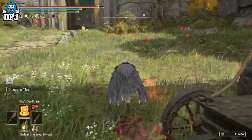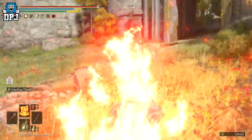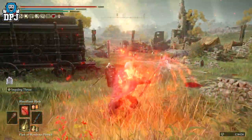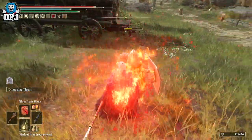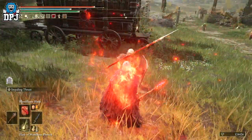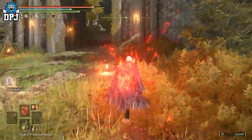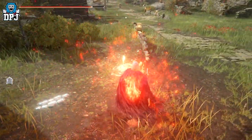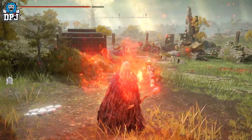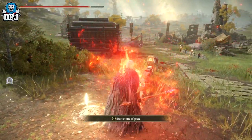Now if I apply the combo of both Blood Flame Blade and Fire's Deadly Sin together — watch this — you will get a massive build up of damage just evaporate from his health bar. That actually scales up with bosses. It won't one-hit them like that, but it does serious, serious damage as you saw in the clips at the start of the video. It's absolutely ridiculous.